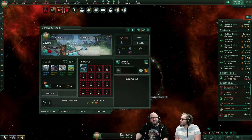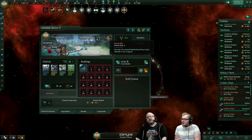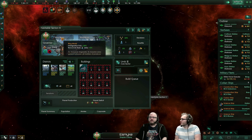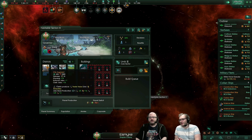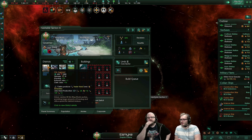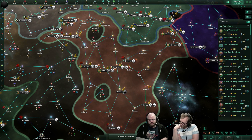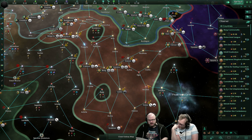The ring worlds have been changed quite heavily. They're only planet size five now. Each segment is quite strong compared to a regular district — they're called segments. Thrall worlds can now build energy grids and mineral purification plants, so if you want your slaves to work on something better, you can do that. Terraforming no longer rerolls districts, blockers, and unique deposits.